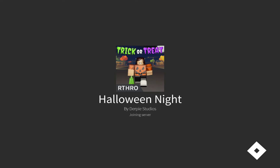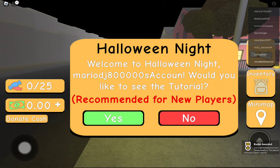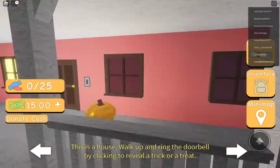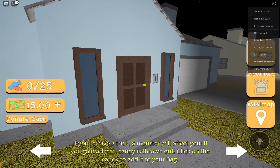Halloween Night - this looks cool. Like you're trick-or-treating in Roblox. Welcome to Halloween Night. Would you like to see the tutorial? Recommended for new players. Yes, we do. Welcome to the tutorial. Let's start with the basics. This is our house - walk up and ring the doorbell by clicking to reveal a trick or treat. If you receive a trick, a monster will affect you. If you get a treat, candy is thrown out. Click on the candy to add it to your bag.